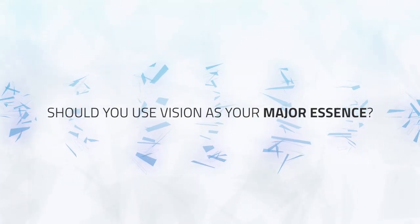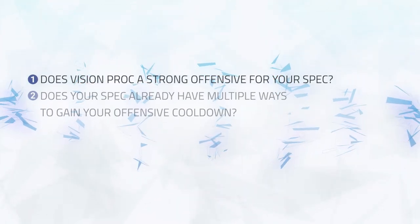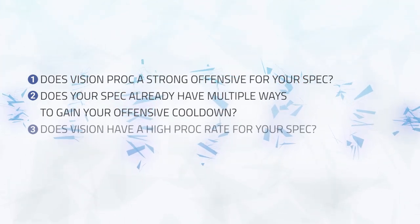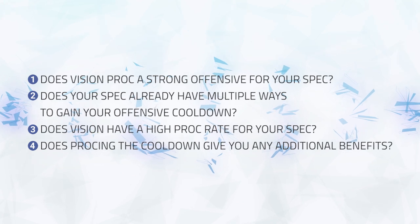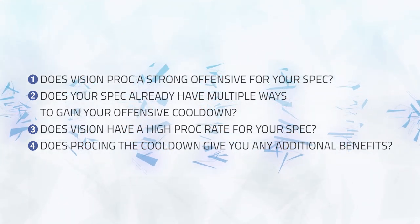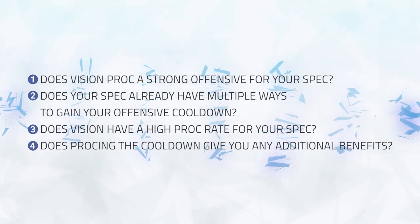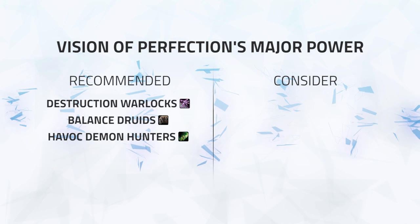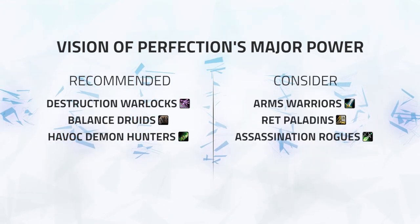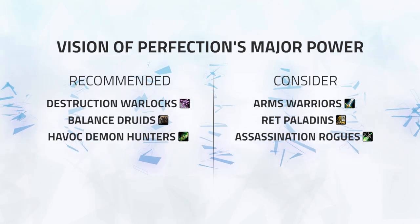So should you consider using Vision of Perfection in your major essence slot? There are a few things to consider: Does Vision proc a strong offensive for your spec? Does your spec already have multiple ways to gain your offensive cooldown? Does Vision have a high proc rate for your spec? And does proccing the cooldown give you any additional benefits? Examples include Avenging Wrath increasing your mastery and giving a free crit, Bladestorm breaking roots and giving you speed, or Vendetta giving you energy and applying a dot. If Vision is checking all of these boxes, it may be the major essence for you. We recommend Destruction Warlocks, Balance Druids and Havoc Demon Hunters use Vision of Perfection as their major essence most of the time. We then suggest Arms Warriors, Ret Paladins and Assassination Rogues consider it for some matchups. Other specs may want to experiment with it, but we don't expect it to stand out for many others.